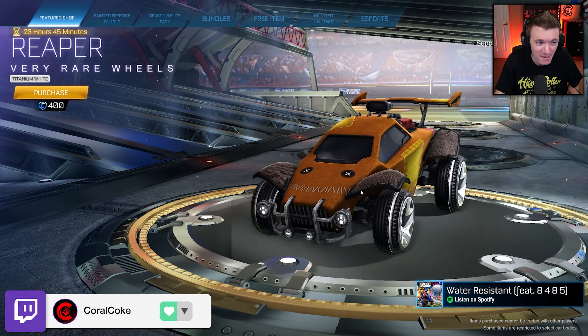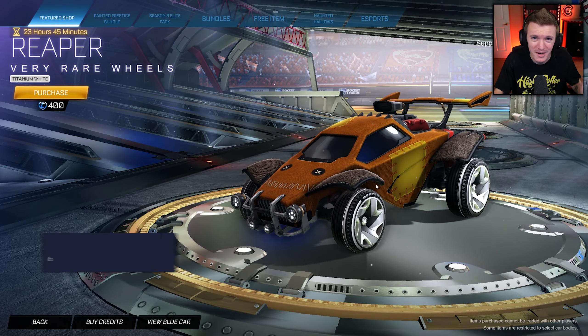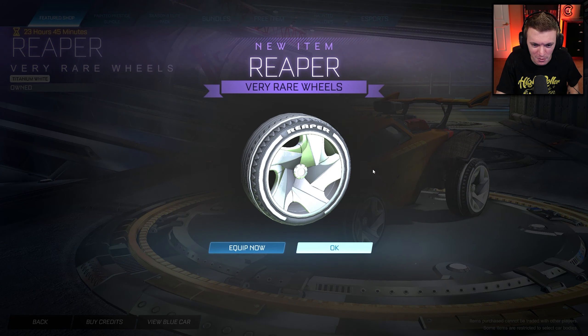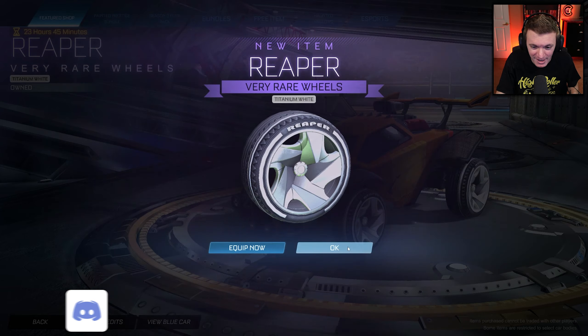These wheels are worth like 5,000 credits on PC, and you can pick them up for 400 credits and have them forever on your account. Obviously, if you're gonna pick up any of these items, make sure to use code CRULLCOKE — support your boy, it helps me out a lot. But we are going to pick these up, of course. This might be one of the best item shops we've ever had in Rocket League history, and I'm not exaggerating.